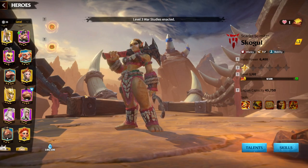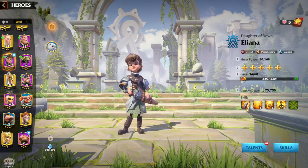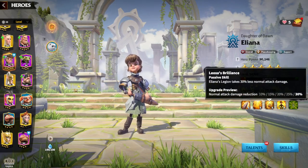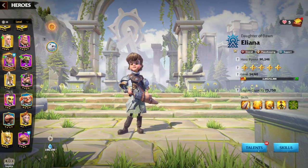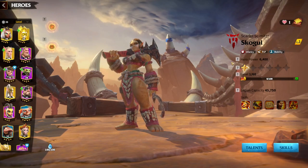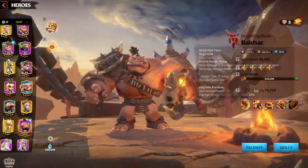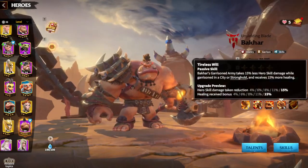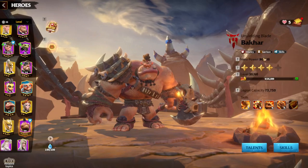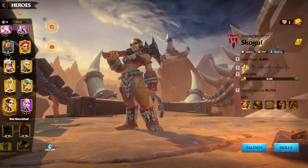Regarding epic hero pairs, for infantry there is always Eliana — she gives Skolgul some healing, shielding, and damage reduction, all of which are useful for Skolgul's legions. Even Bahar can be useful because Bahar provides damage reduction, healing received bonus, and skill damage taken reduction. Almost every infantry hero has synergy with Skolgul, which is why she is such an amazing legendary hero.